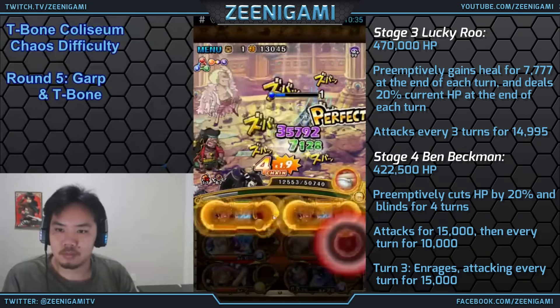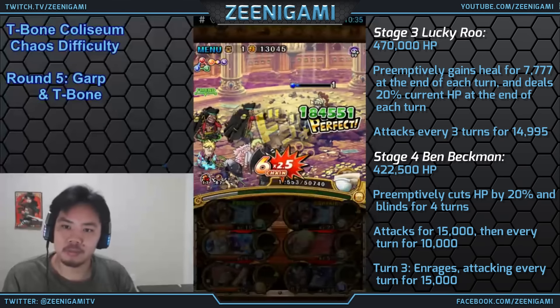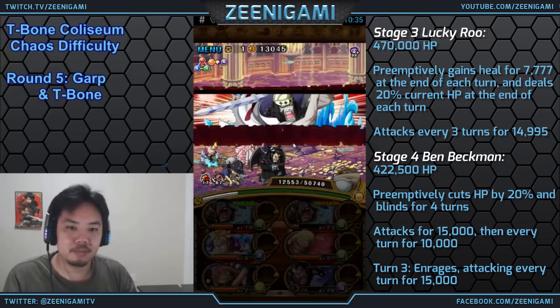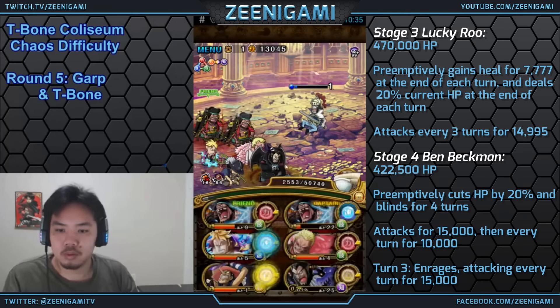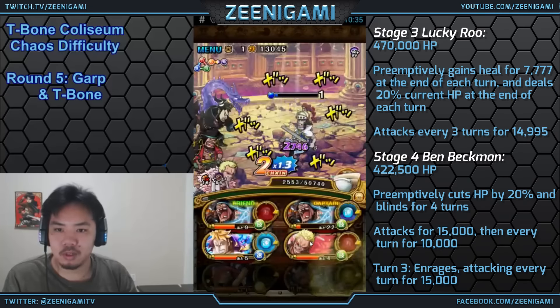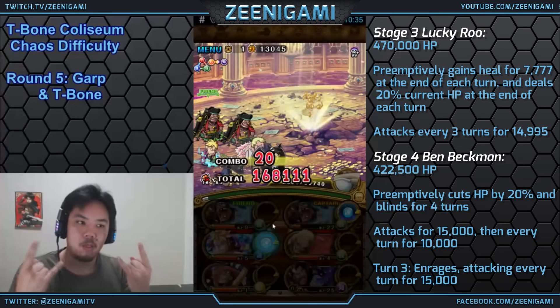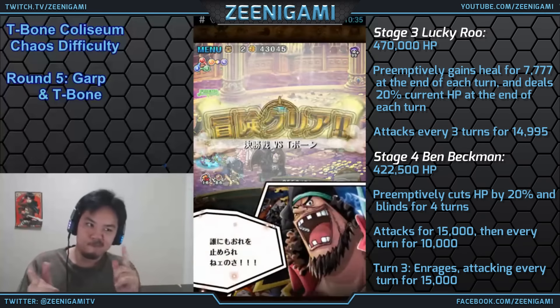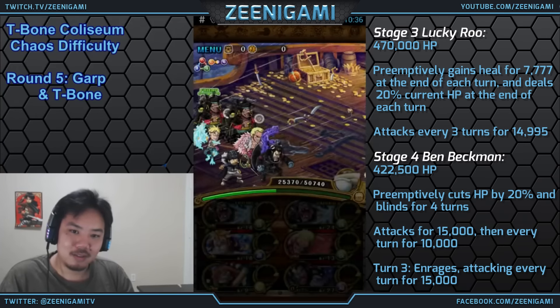Now there are some free-to-play teams that beat Invasion Shanks. The best one is a Sabo-Log Luffy team, but you're going to either need to fight a pretty easy Coliseum or get very lucky with your orbs. So we're going to be using a double Blackbeard team, and this happened on T-Bone Coliseum, so you can use this team to farm T-Bone and Invasion Shanks.